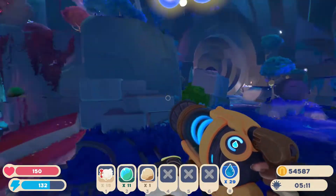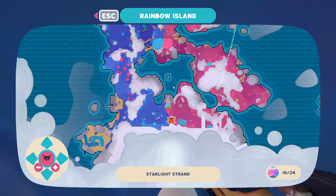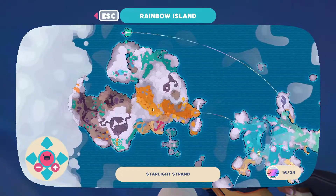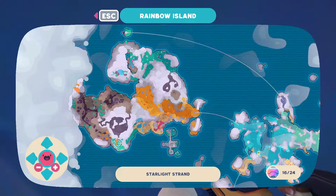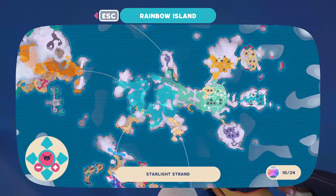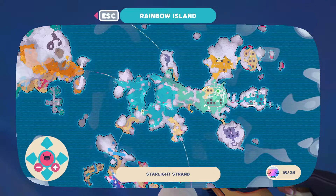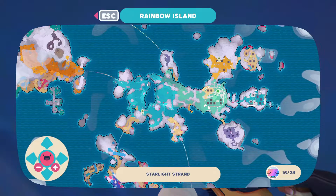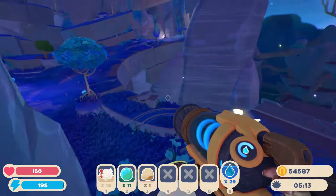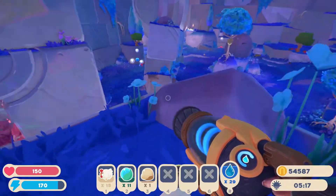Let's go see if 11 is enough to pop one of the last gordos on the map. I'm pretty sure I've popped all the others — there was a bat one, a tabby, crystal, rock, bunny, pink, phosphor. Basically every kind of slime gordo except gold, because gold is special.